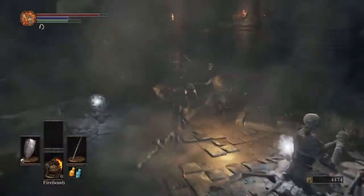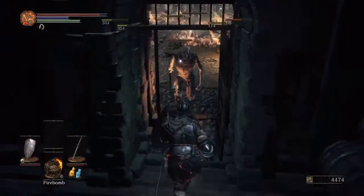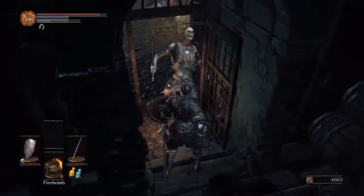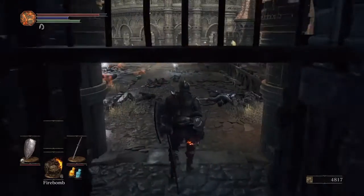Right here where the dragon lands, just run past these guys, keep going, get to the door and open it. The dragon's going to breathe fire, killing most of the enemies, though you may have to finish off one or two, such as I did here. Now you're going to step out just a little bit.